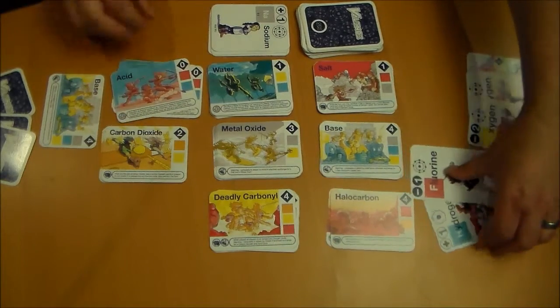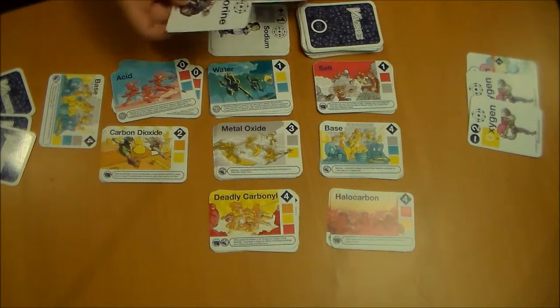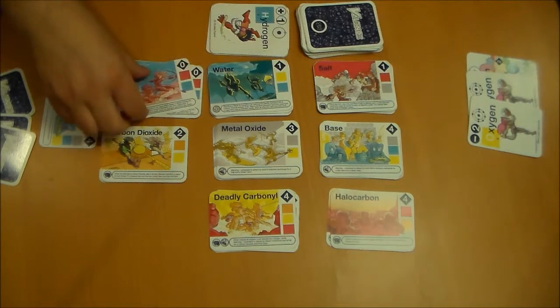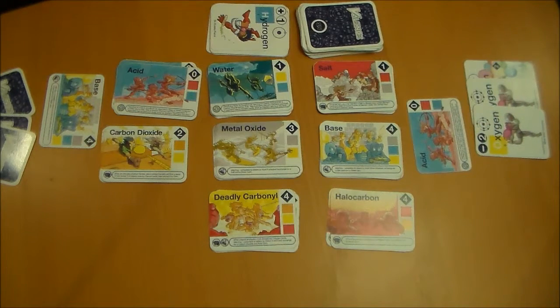So I built an acid, and I'm going to take the two cards I used and put them into the discard pile, then take the acid card. Each molecule has its own special abilities. For example, salt lets you discard and sacrifice the one point to discard any number of cards from your hand, or to discard your entire hand and draw that many cards. It's good if you have four or five negative cards or four or five positive cards but not enough to trigger the full six-card redraw.